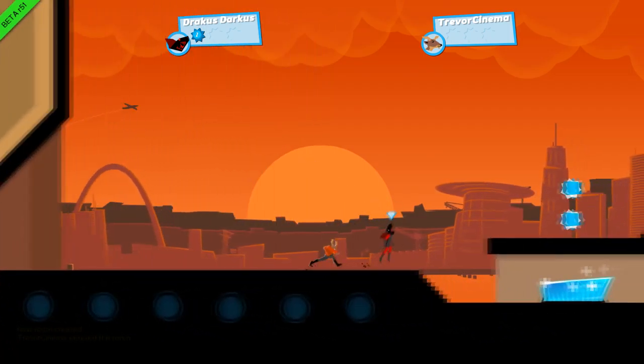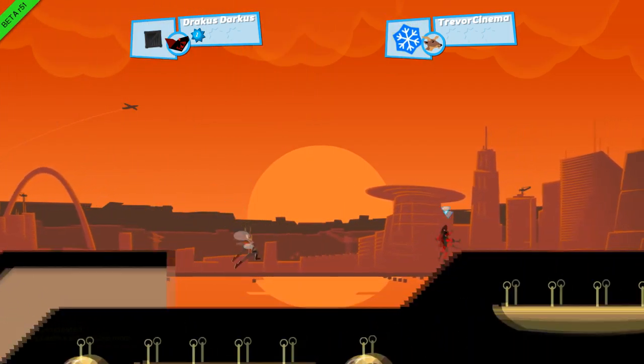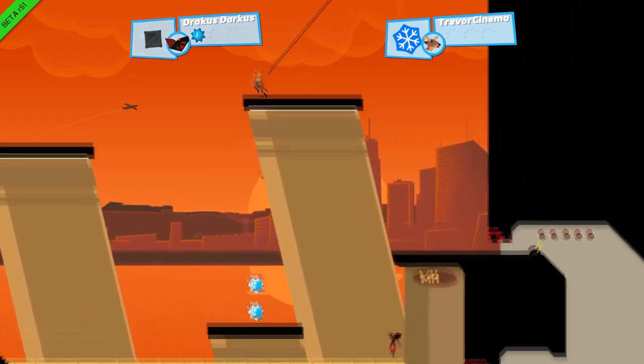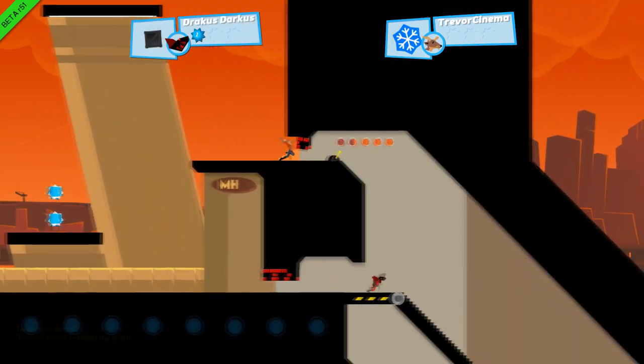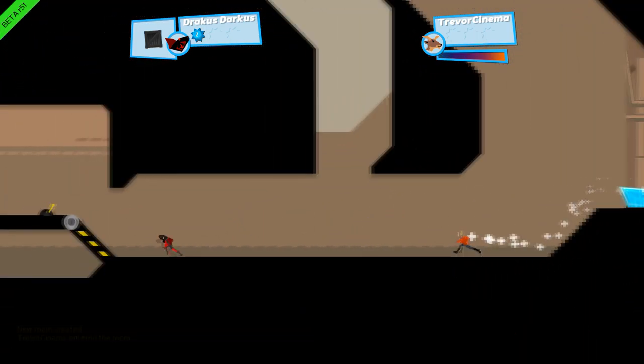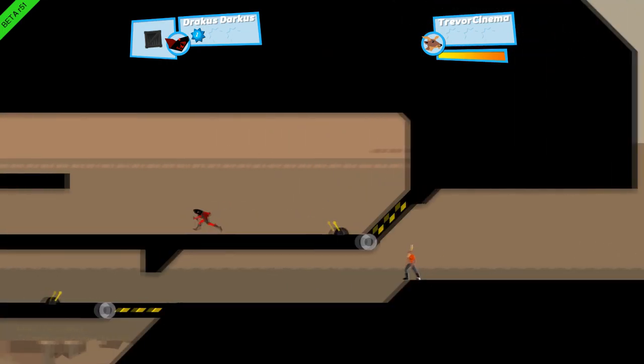The white things here are what you can grapple on. The boxes that are red and brown — you don't want to hit those. Levers activate things. And that was a freeze ray. When you press right trigger you activate a speed boost.